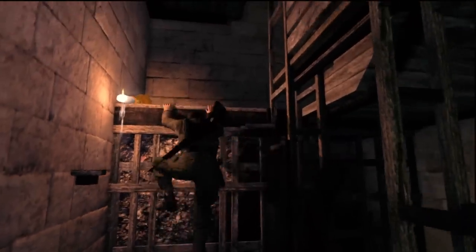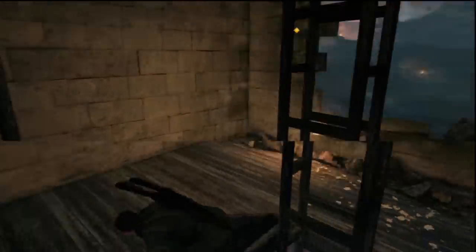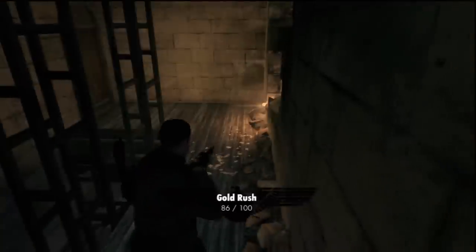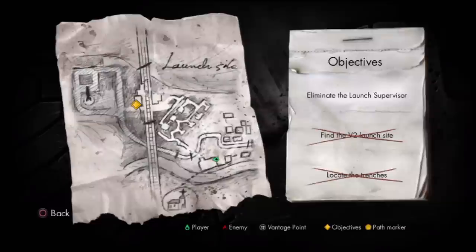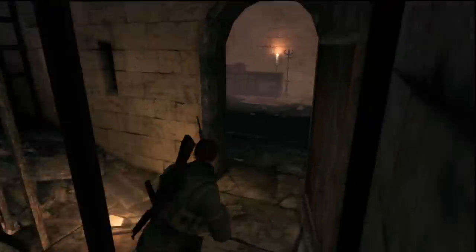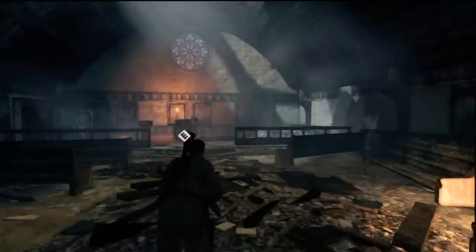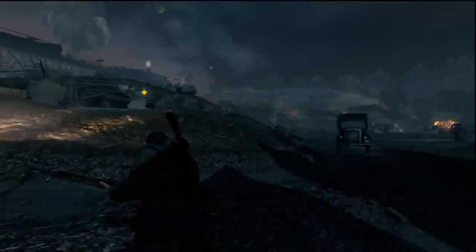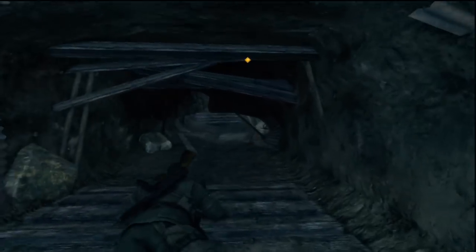Climb to the top of the church tower here by mantling or climbing those two steps — or mounting areas, I guess. Quick peep of the map and we're going to drop back down and then head back out the way we came in the church, not to be confused with the back door.